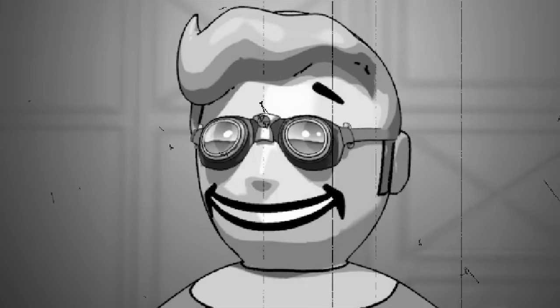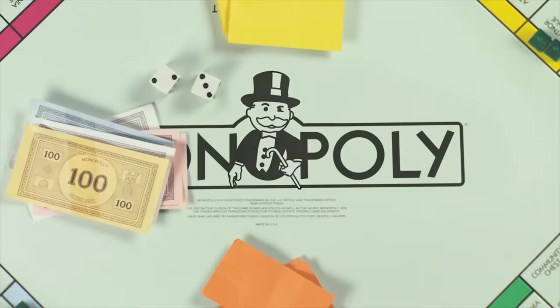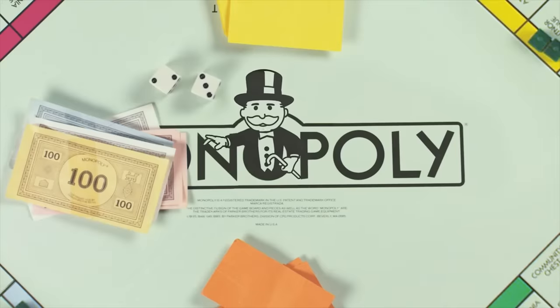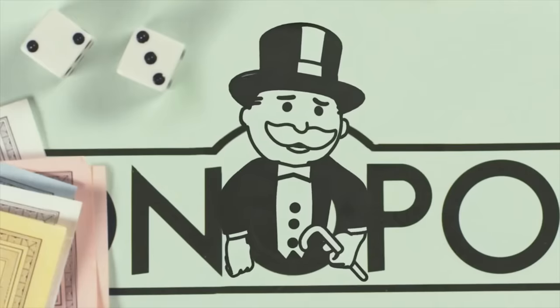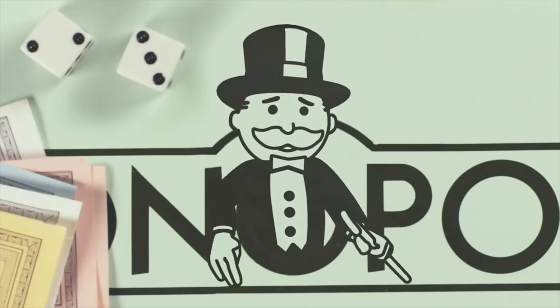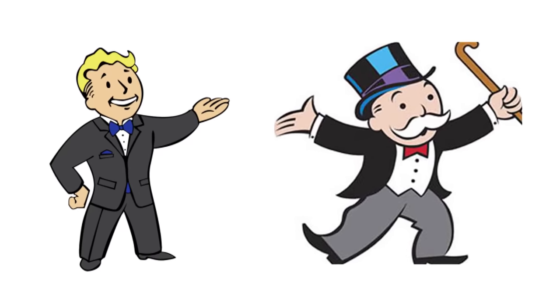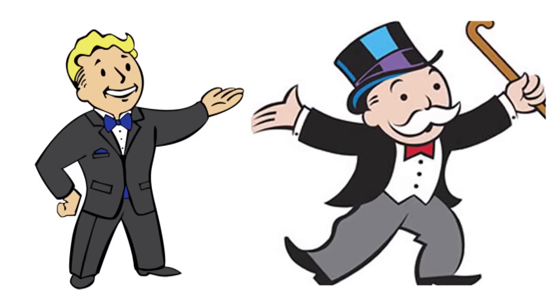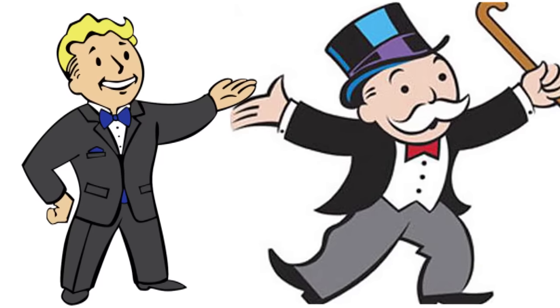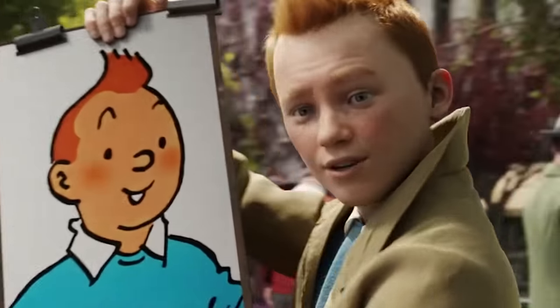The design of Vault-Boy has become iconic, and it's as much a part of the Fallout brand in our universe as he is of the Vault-Tec brand in the games. Did you know he's based on Rich Uncle Pennybags, the mascot for the Monopoly board game? Confirmed in an interview with Timothy Cain, the original creator of Fallout, the similarities become obvious when the two are placed directly next to each other, especially in the styles of the eyes and the hair on the sides of their heads.